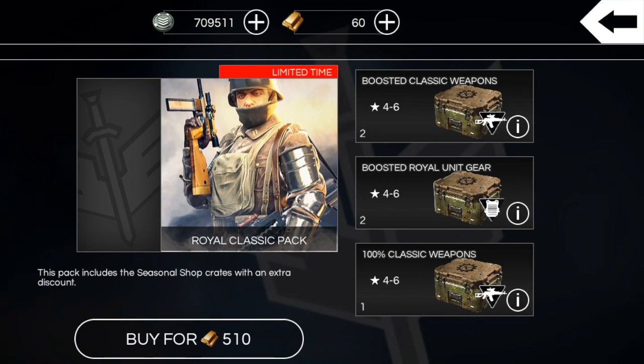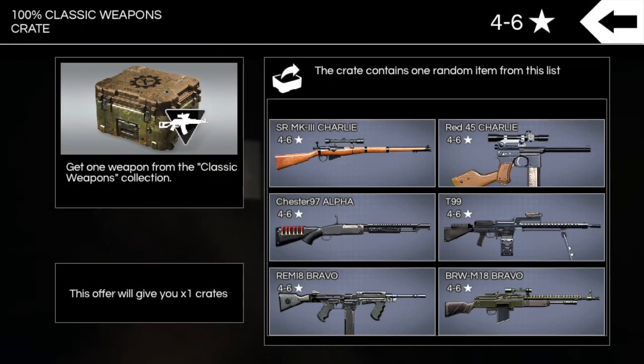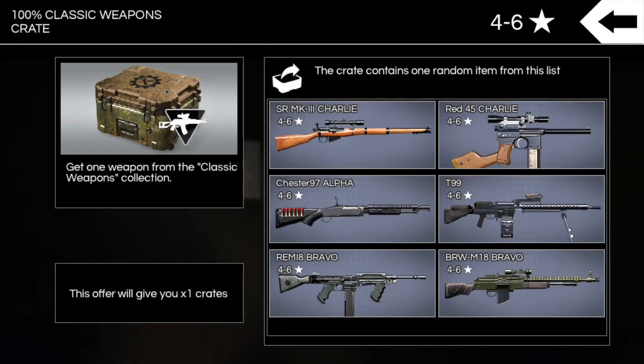Here are all the new weapons. We have an SR MK3 Charlie — that's a sniper rifle precision class weapon, seems pretty similar to the MK L1 189, so not sure it's really useful. It'll probably be decently rare since it's a Charlie weapon. Then we got the Red 45 Charlie — that's a handgun class weapon. We also have the Chester 97 Alpha, which is pretty much another Typhoon G12 — I'll have the review coming up for that.